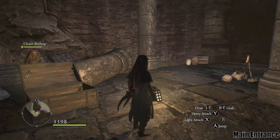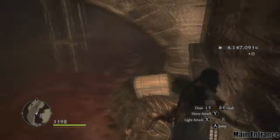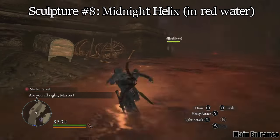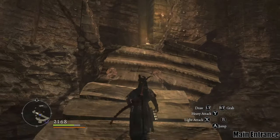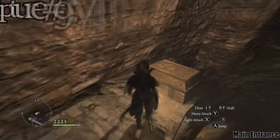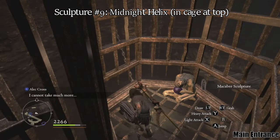When you get to Midnight Helix — a room that usually has a drawer side clock — on the first level there is a door you can exit that leads to some red poison water. You will need to empty this water to find the sculpture. On the top level of Midnight Helix, you can find a sculpture in a cage. I usually glide to it, but you can also jump to the hanging body from the bridge and then jump to the cage as it swings.